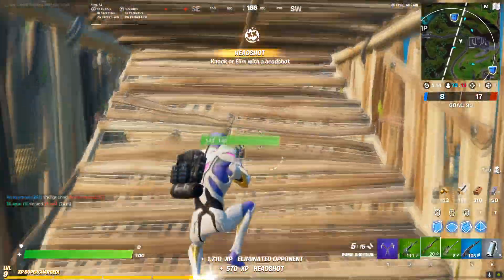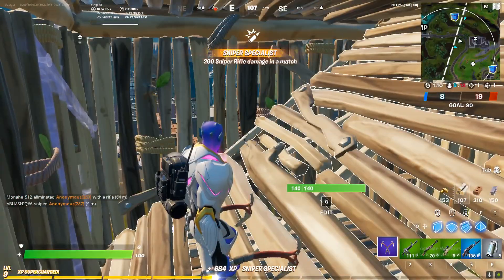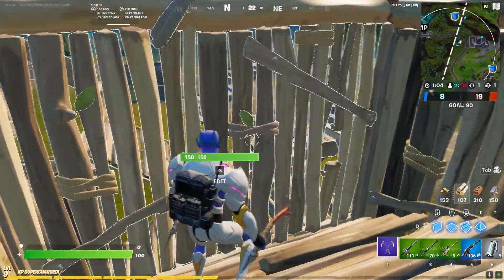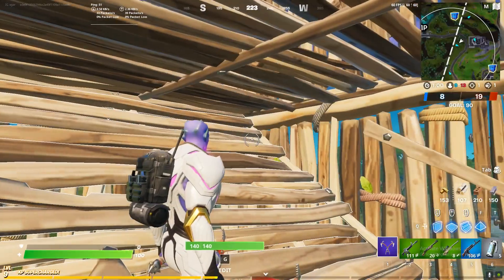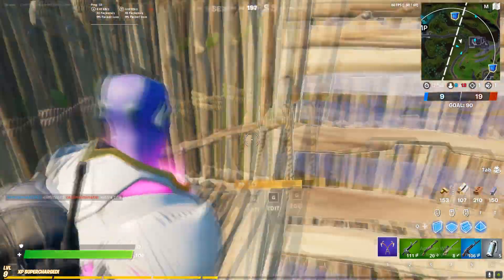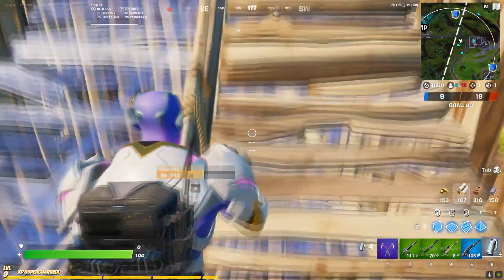Let me just shoot this guy — there you go. Now, just go inside this building. I know this is our team's building, I'm just showing you an example. It won't work if you break your own team's building. So treat this as an example of an enemy building — go to the middle of it and then just throw the grenade.